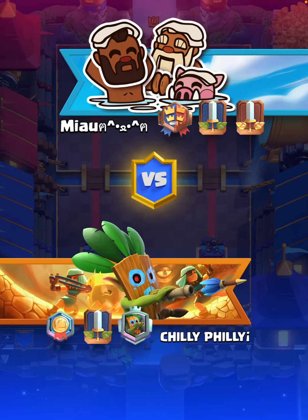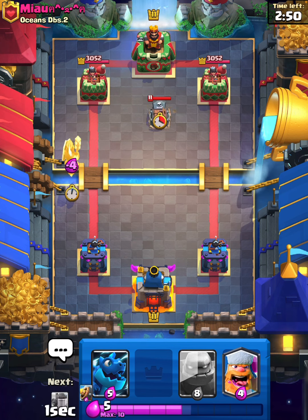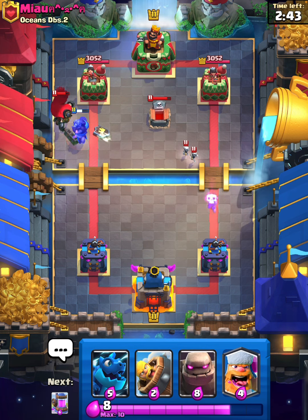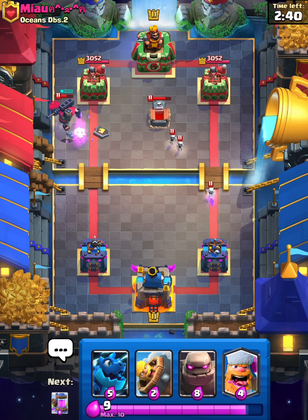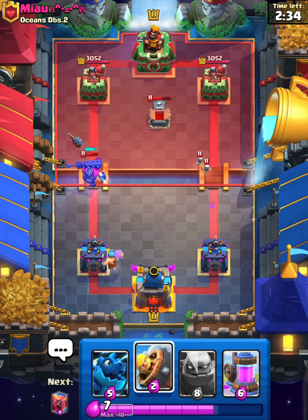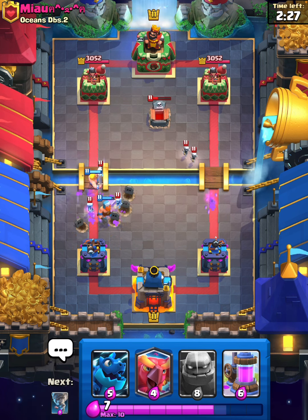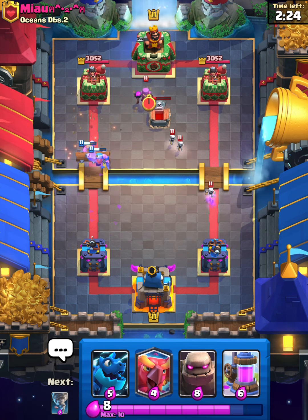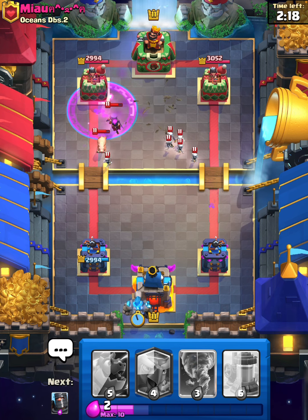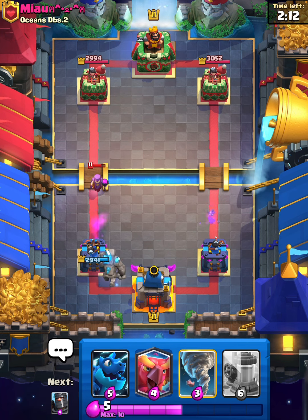Into the next match. We'll Dark Prince at the bridge — he's going to use a Tombstone that should go to the tower, but he has to use a Skeleton King. Not too bad for us. I'll Lumberjack now. I'm assuming he has Poison so I'm going to wait for him to use it. I'll use the Barbarian Barrel to clean up. Lumberjack doesn't take too much damage; he will Mother Witch though. I'll take it. The Mother Witch will lock on.